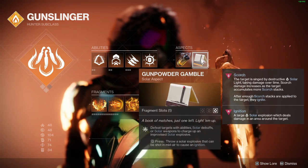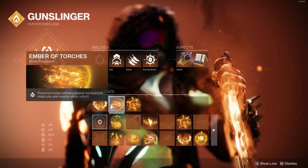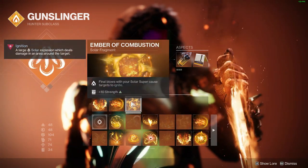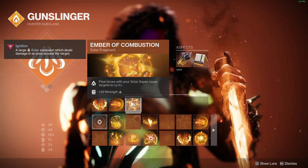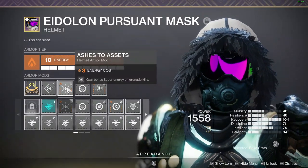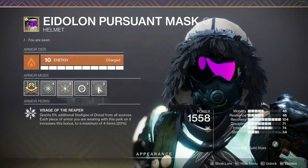For fragments: Ember of Ashes to apply scorch stacks, Ember of Torches for empowered melee, and Ember of Combustion which causes targets to ignite on super kills and increases Blade Barrage damage. To make this run work well, I'm running Ashes to Assets so I gain huge amounts of super energy from my trip mines.